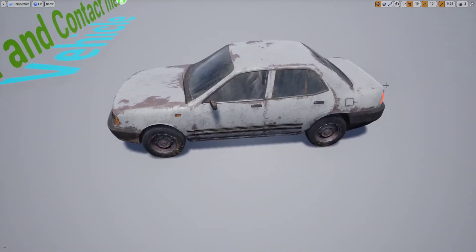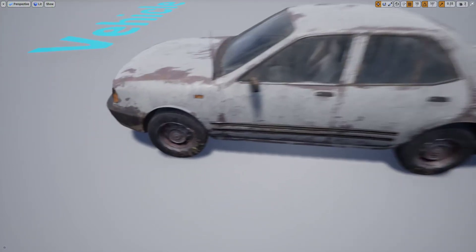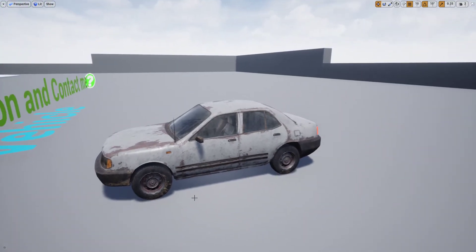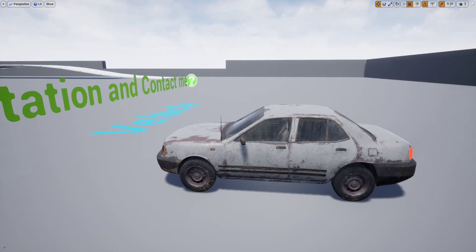Not only that, the boot and the hood of the car can both be opened and animated, as well as all of the doors. The wheels themselves are physically animated so they will move at the correct speed for the vehicle as it's moving along the surface, and they will react to the weight of the car — the body has physics and can turn and animate as well.